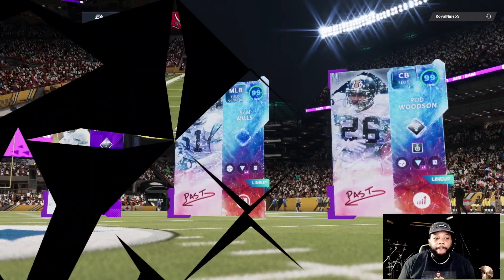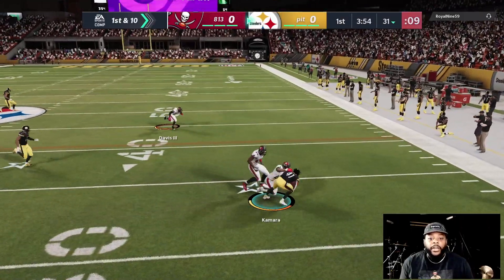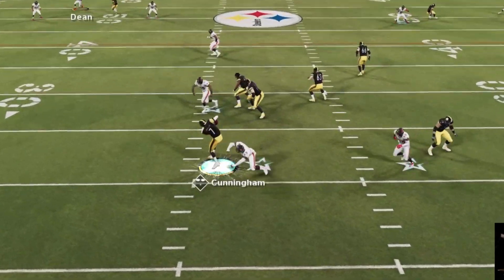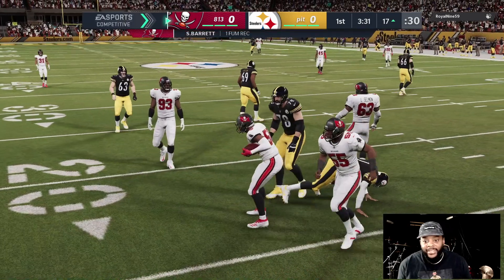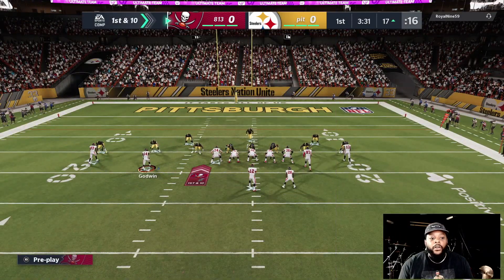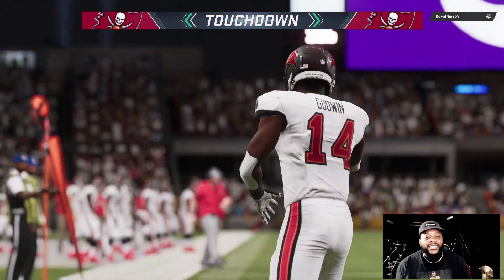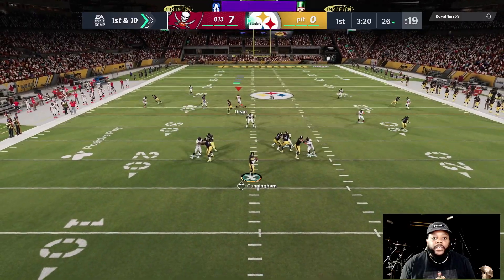First and ten — I got hard flats everywhere. Second and seven — I got the middle, got the tight end, nowhere to go. First and ten, Keenan McCardale couldn't get a clean release, but it doesn't matter because we got Chris Godwin taking it to the house for six points.